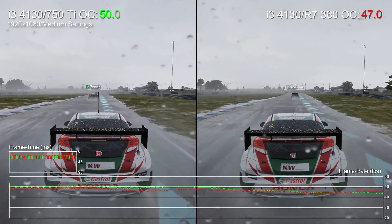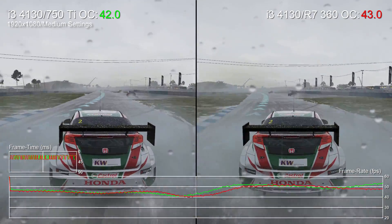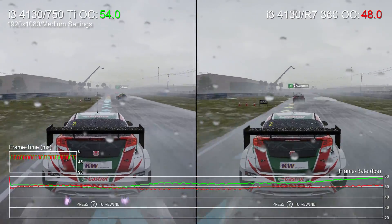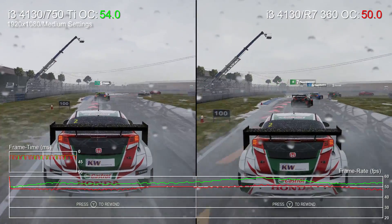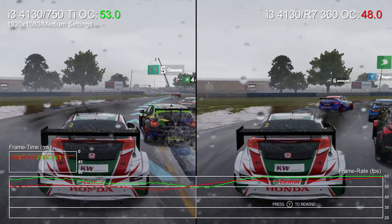Notably, the GTX 750Ti shows a consistent advantage overall, giving us an average frame rate of 54.1, while the R7 360 turns in a lesser average of 50.8. It's a pretty big divide, but of course we wouldn't want to play the game like this.